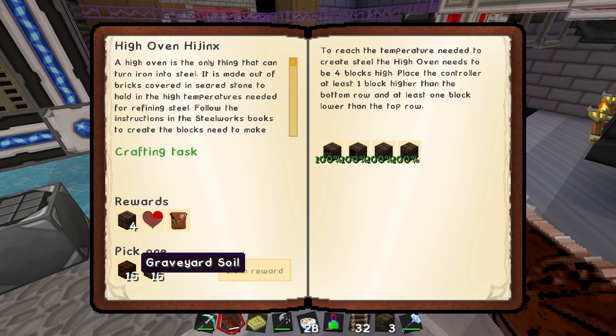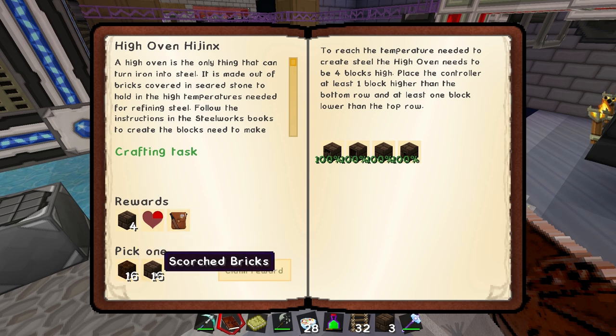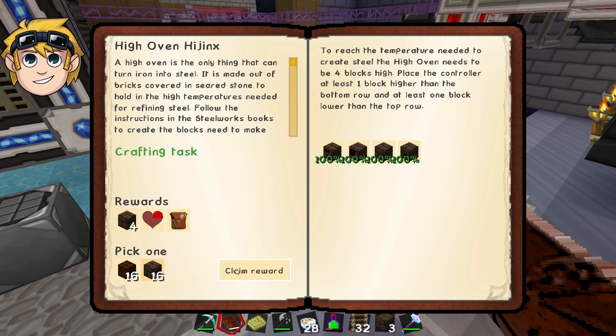What's Graveyard Soil going for? I have no idea. I'll take it. If you get that, Lewis, me and Shin get the Scorched Bricks. No, we all get Scorched Bricks, but we have to pick between the Allureum and Graveyard. No, that's the first one. Oh, that's the first one. Yeah, it doesn't matter.